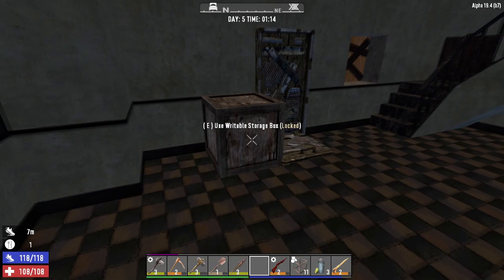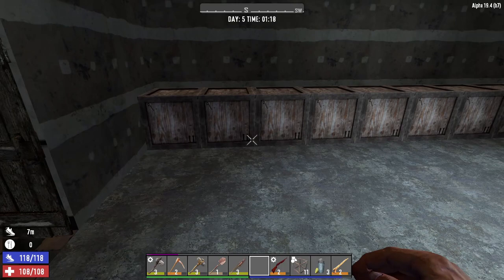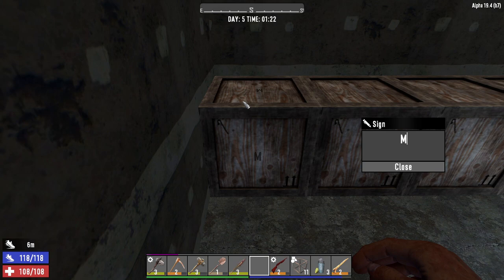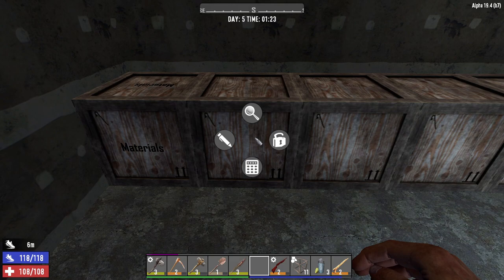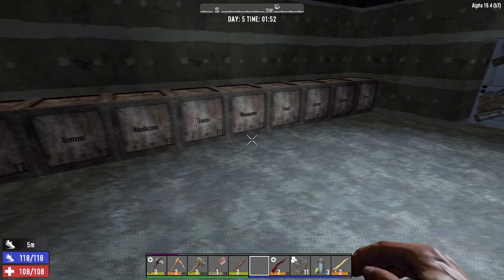I'm going to put one spare box near the front door for things I want to sell. Now we have 9 storage boxes along the back. How do we clearly label them so we know what each one is for? Come over to the writable storage boxes, hold E, and you'll see the option to click Edit. For this one I'm going to make it my materials box — stone, wood, things like that. Then for this next one we're going to go for ammo.